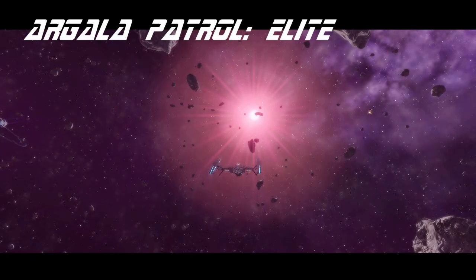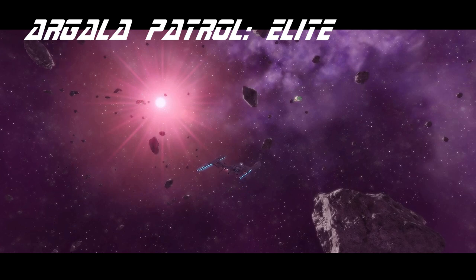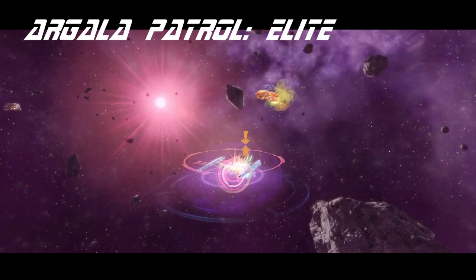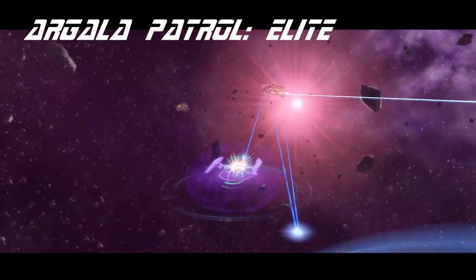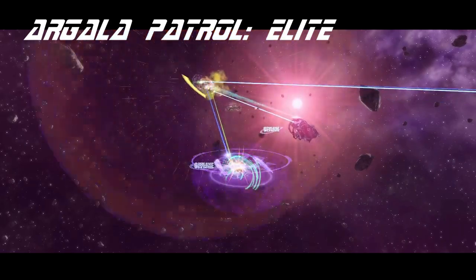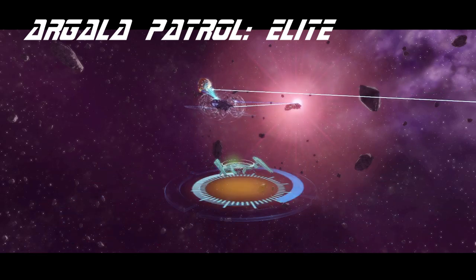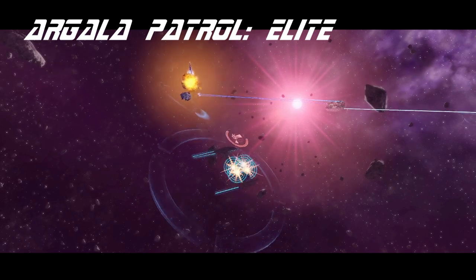Greetings everyone, and welcome to another Starship Review. Today we're going to take a look at the Section 31 Intel Science Destroyer. Why am I reviewing this ship now, despite the fact that it's been in the game for a while? It turns out that the trait from this ship is very useful for keeping yourself stealthy most of the time, which is something you might want to do if you're trying to solo a task force operation like Infected Space — which is possible now that we're allowed to make private queues without a full group. So despite not being a new ship, it's managed to become relevant again due to recent developments.